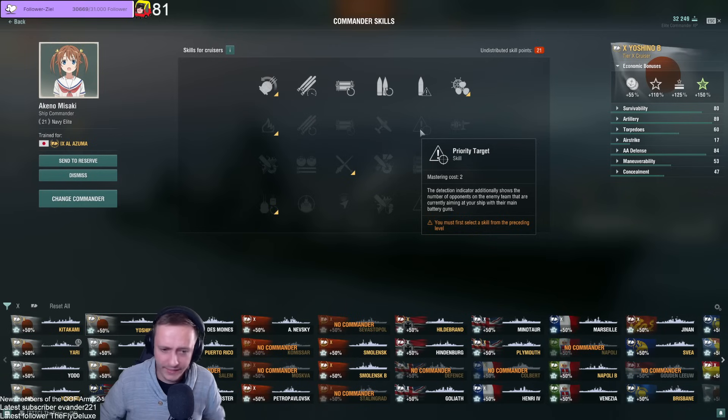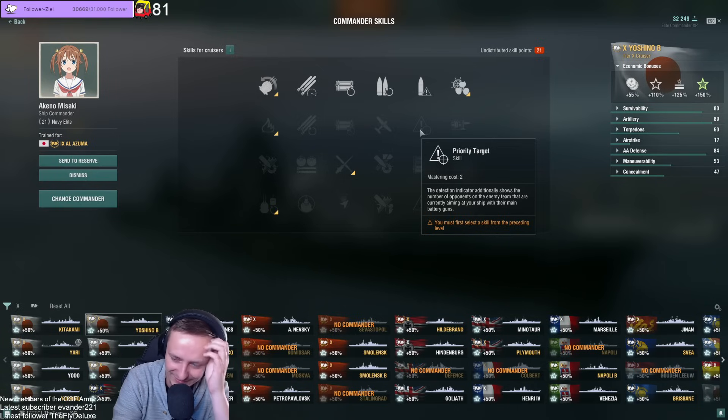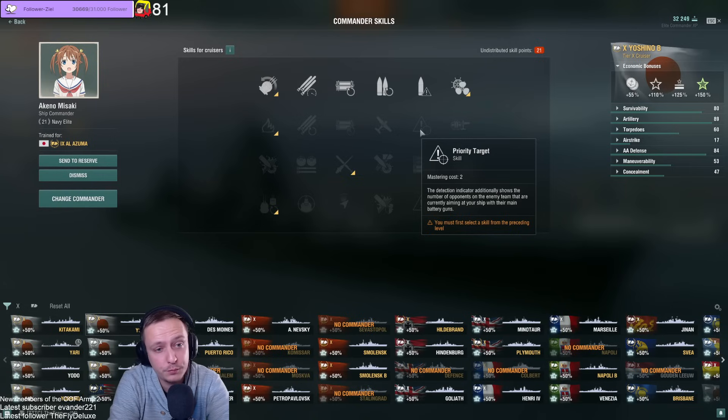Priority Target — I don't think I need to say much; it's one of my favorite skills and I pick it on every cruiser I have. It's always good to know how many ships are targeting you. You can judge when DDs launch torpedoes at you due to the indicator going up and down. It gives you a whole overview of how many people are actually targeting you right now. It's a must-have for me — it gives me so much information and really makes me feel more relaxed. I know some people don't run it and that's fine, but I think it's a very, very strong skill.